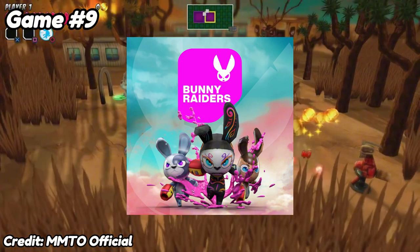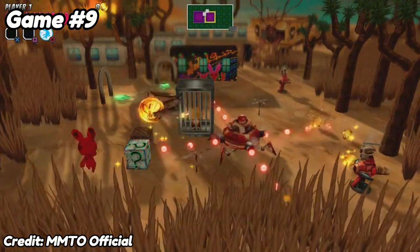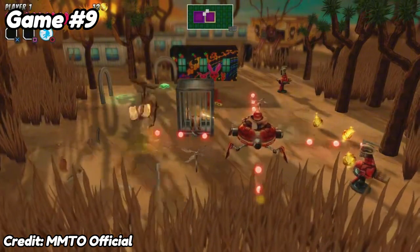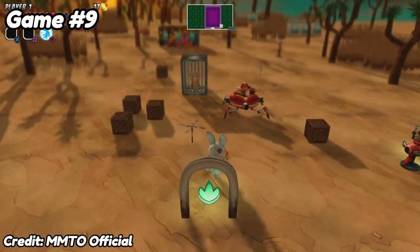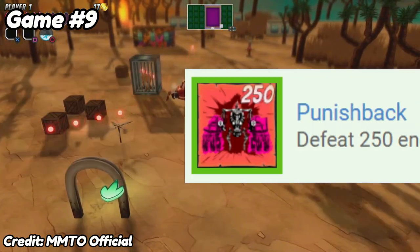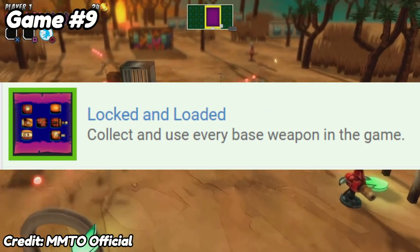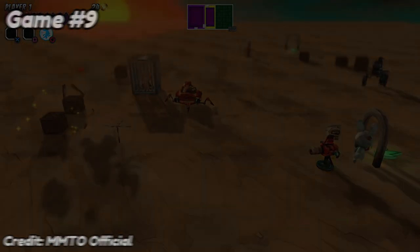At number 9, we have Bunny Raiders. This game was not as nice as Unpacking. It was a top-down shooter where you have to destroy robots to save your fellow animals. And if you can't tell from the gameplay, it's not the best looking game — it actually gave me a headache when I was playing. Other than that, the trophies were really simple: you had one for saving animals, defeating enemies, and basically getting everything the game had to offer. Which wasn't really a lot to offer, but I got a platinum, so I guess it had some worth to it.